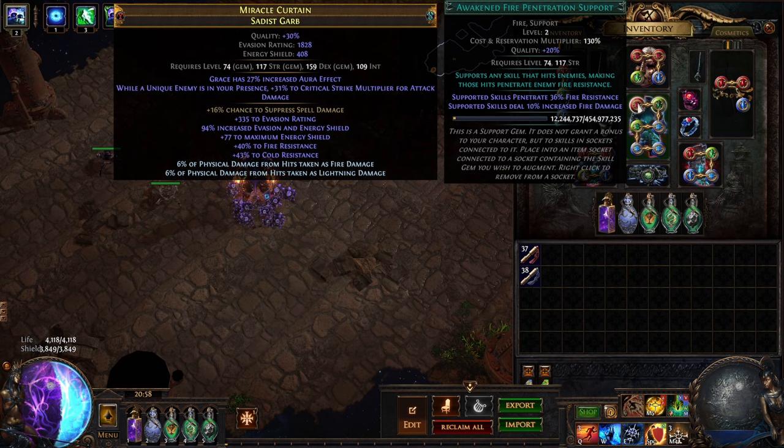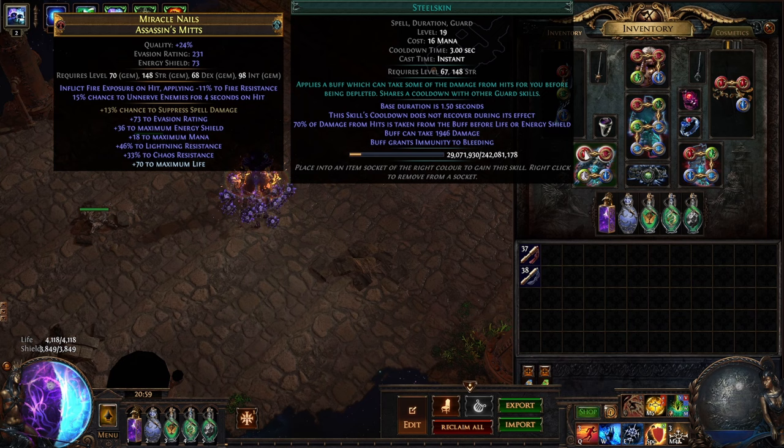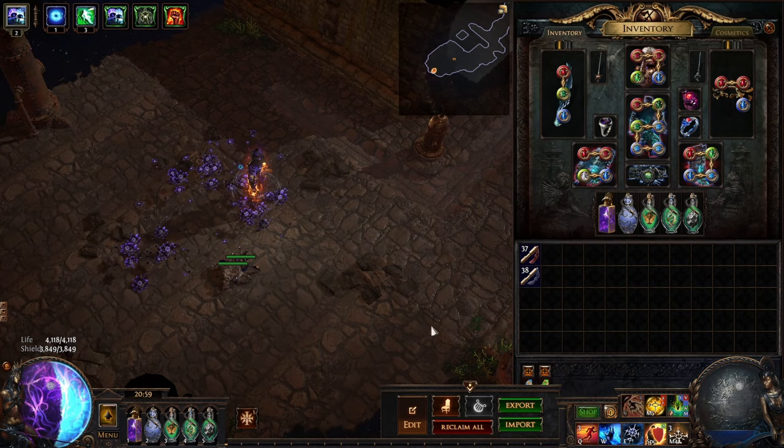We have flame dash as our movement skill. Main links are: Awakened fire pen - I never did upgrade this. You can use inspiration here too if you're low on mana; that's what I used for a long time. I just swapped this in the end game because I had enough mana reduction that I could drop the inspiration, and this is just more damage. The blade blast, charge mine, trap mine damage, mine field, and high impact mine. In my gloves we have steel skin with cast on damage taking support. Detonate mines automation just makes it feel good - don't play this build without that because it just feels terrible without that combo.